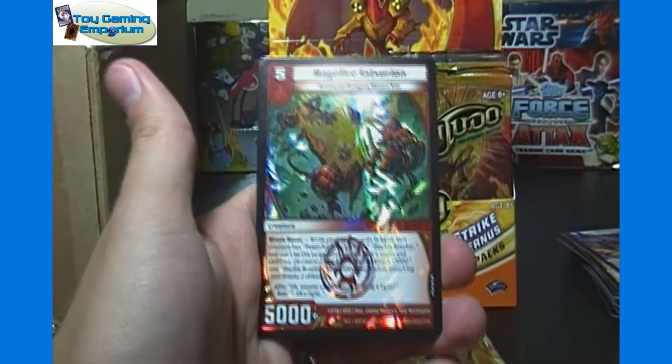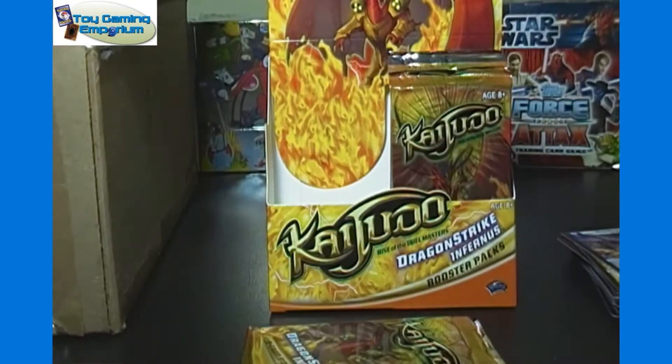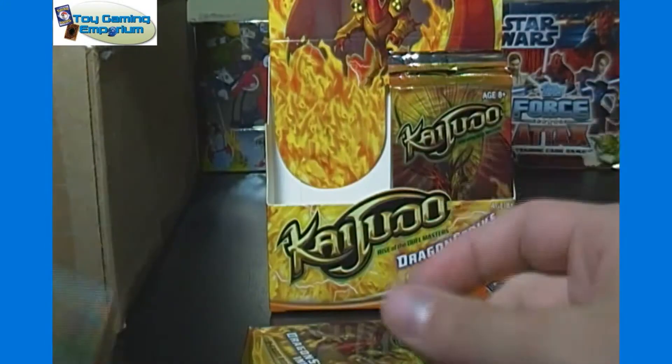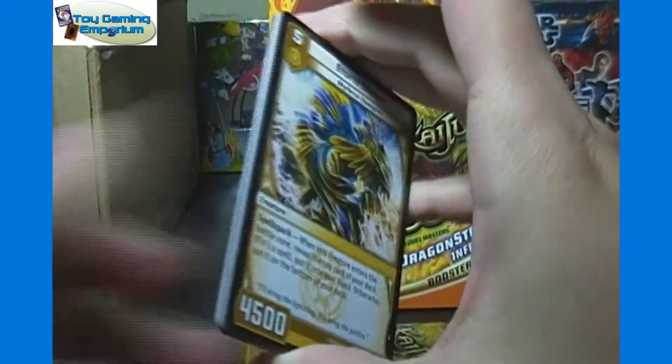Gemini Dragon and another Ragefire Tatsurion. Interesting. That might be a bad sign, though, that we already got a duplicate very rare, because that may mean we only get two super rares in this box and that's taking the place of one of them. But we shall see. I should expect at least one box to have just two super rares.